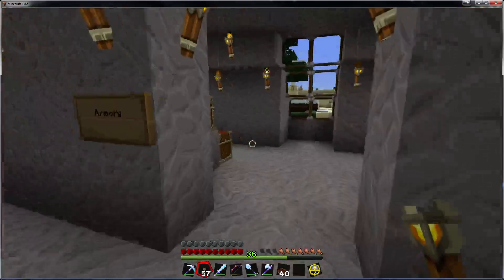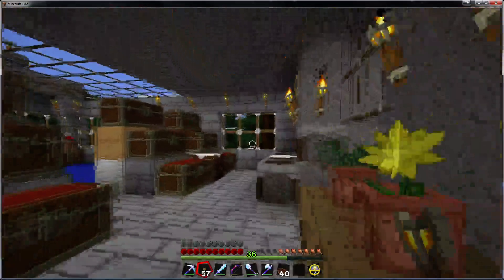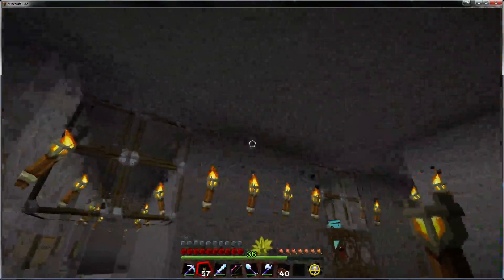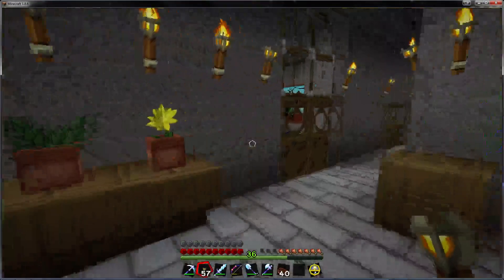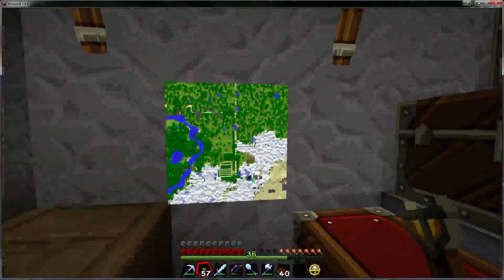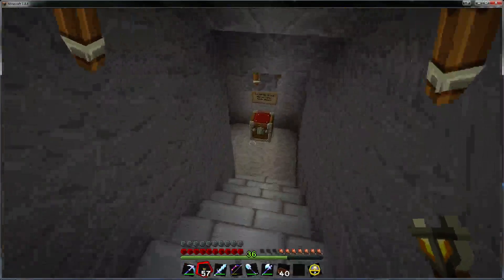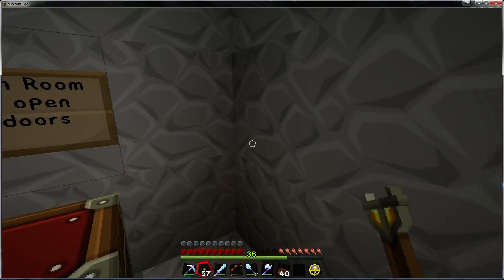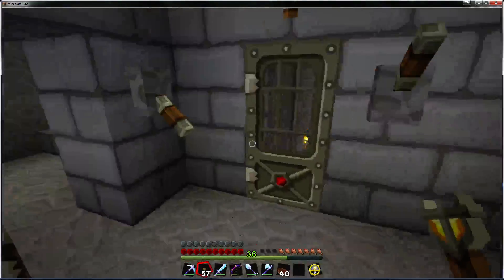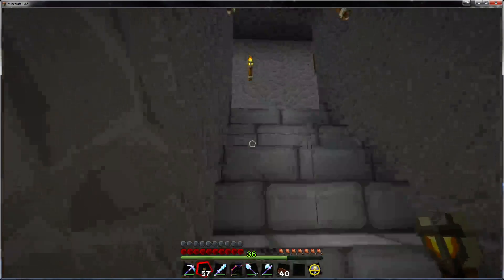Most of my builds tend to follow a similar plan - a similar floor layout with a room that is four blocks high, and similar sorts of design features. Here we have a tower; we'll go up to that later. This is the entrance down into my mines. Never open both doors - you can see here I have a system set up to keep any rude dudes down below where they belong.